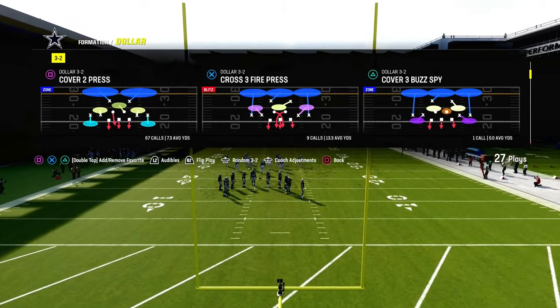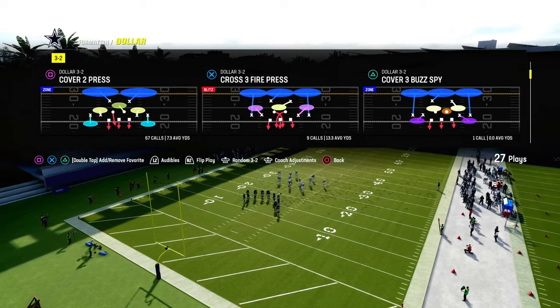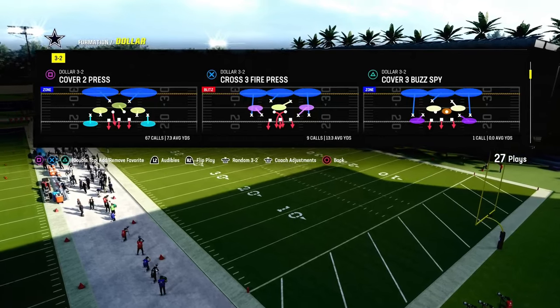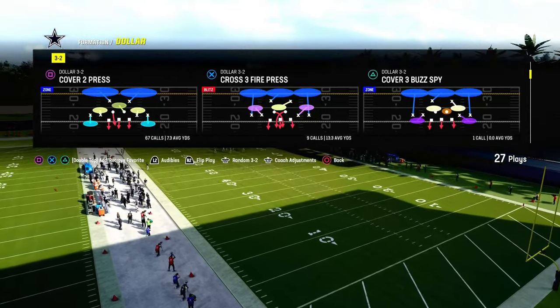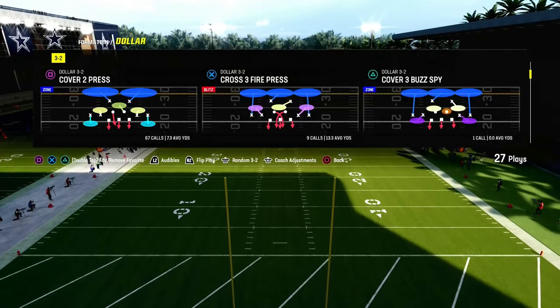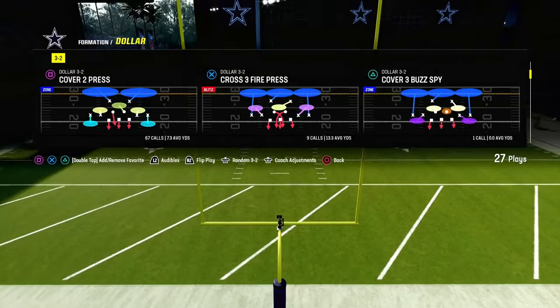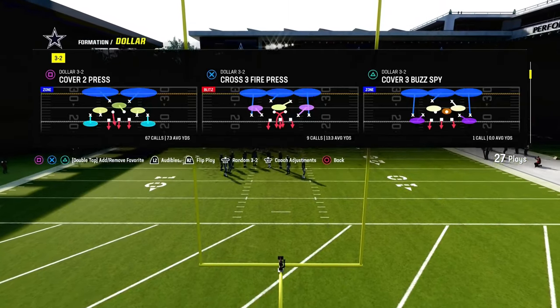What we're going to be talking about today is the Dollar 1-3-2 defense. What a lot of people don't know about this blitz makes it super, super good. We're going to show it with two distinct plays in the Dollar 1-3-2 formation. Both plays are going to have the middle linebacker blitzing, but only one is going to be what we need. I think I'm in the multiple defense playbook — you can also find this in the 4-6.